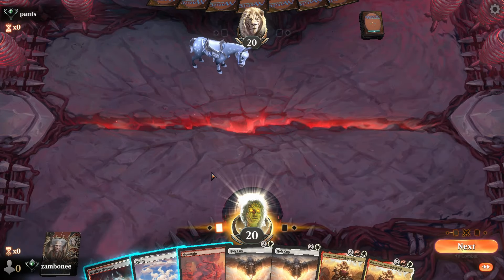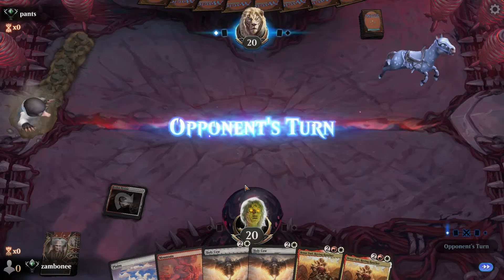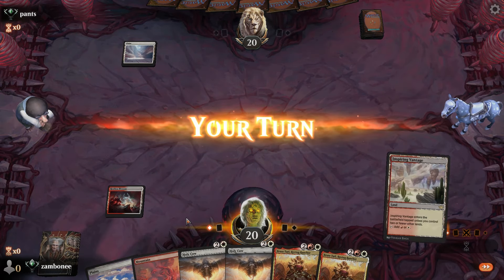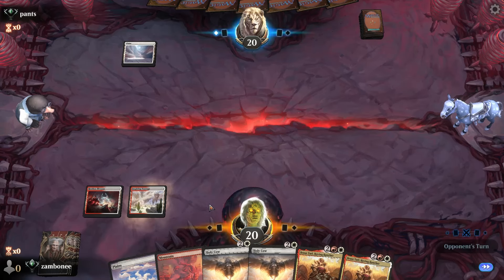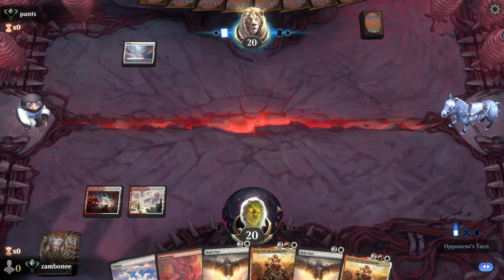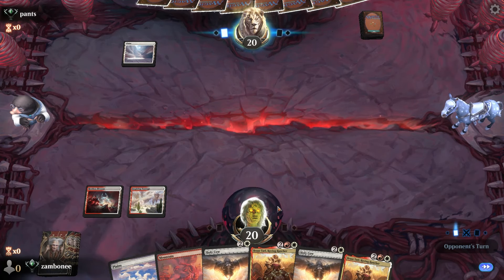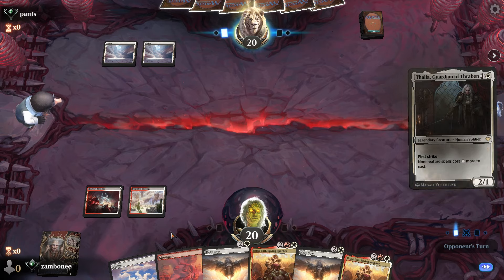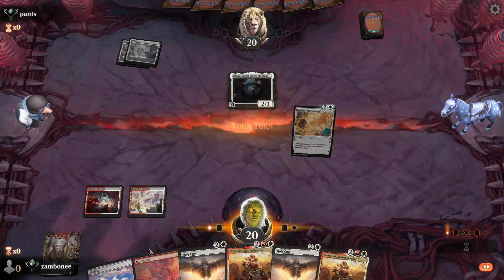Alright, pretty good hand. Cow on three, this on four — four damage possibly, if they don't kill the other cow. Do we double cow? I don't know.